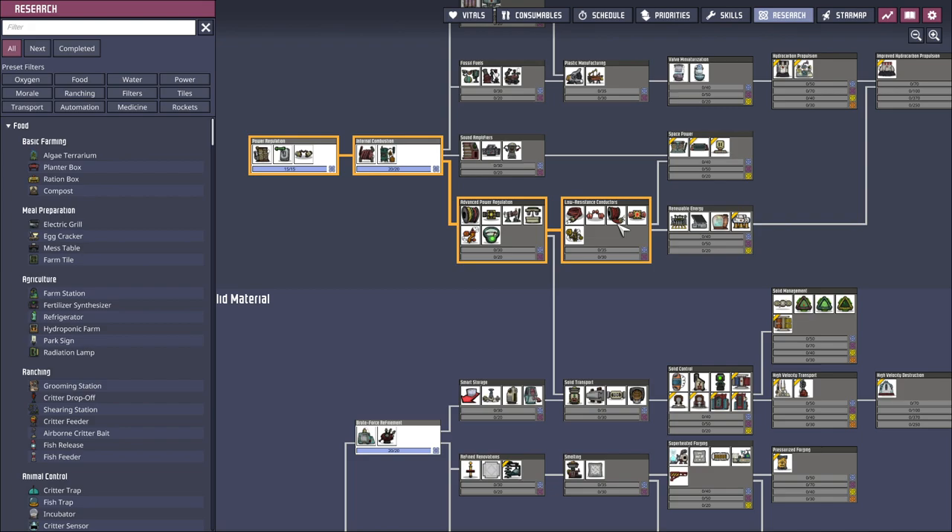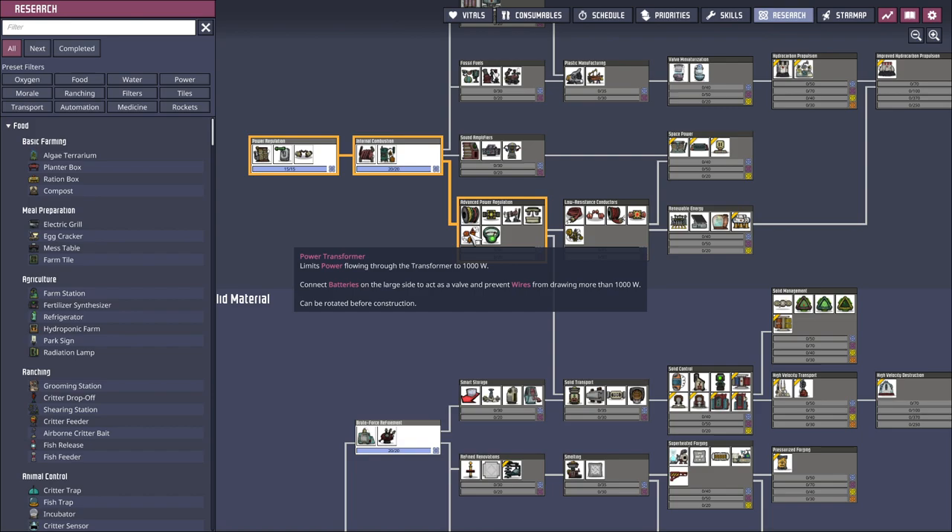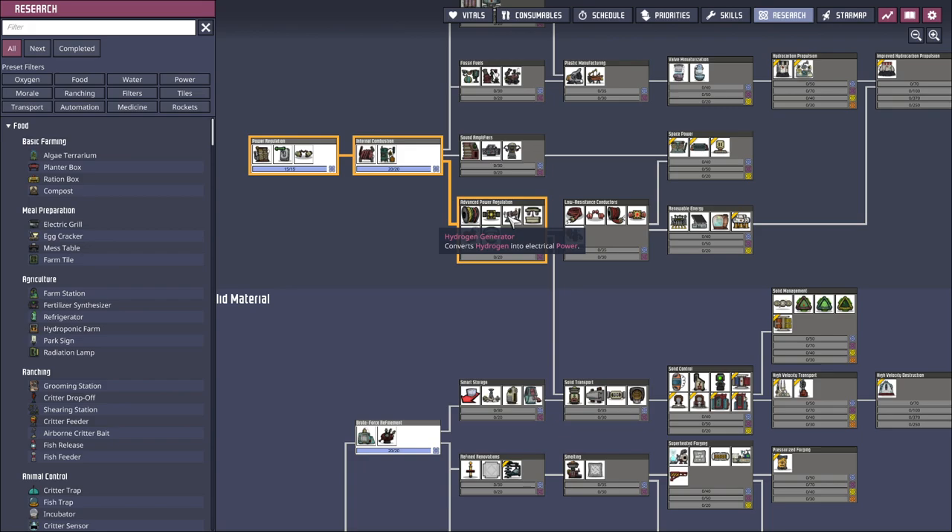Heavy watt wire, oh crap. Power transformer — is there 120 and 240 volts in this? There must be. Hydrogen generator — oh, hydrogen generator sounds way better than coal. I might want to get over to that pretty quick.